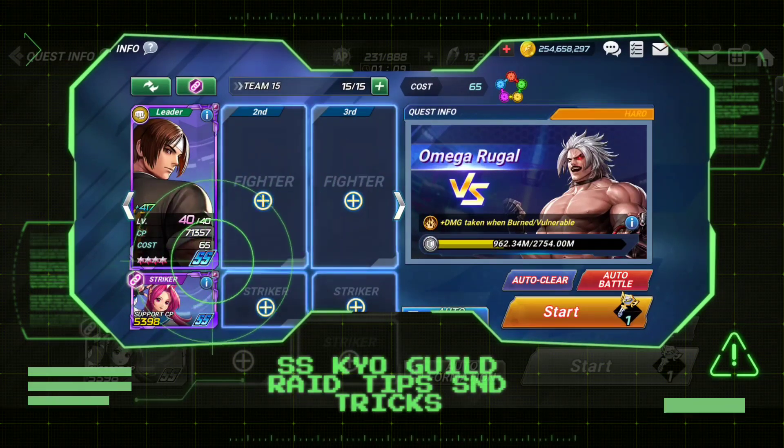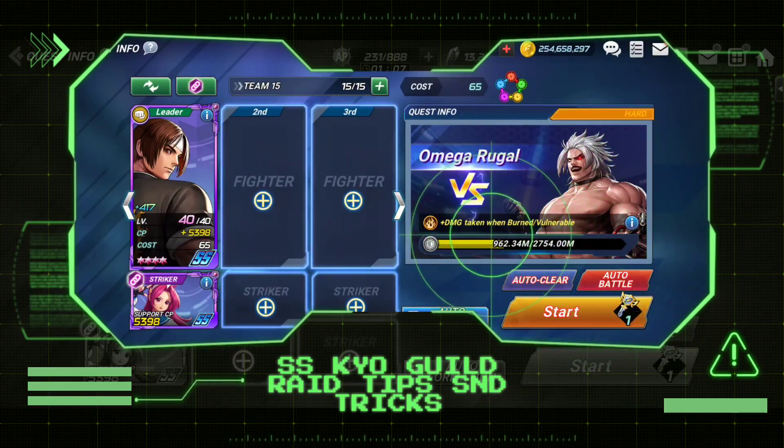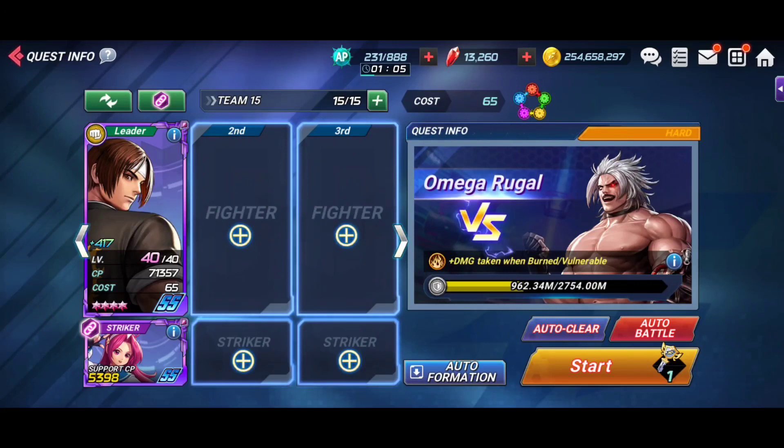What's going on, you guys — Theo here with The Big Review, back yet again with another King of Fighters All-Star video. In today's video I'm going to be bringing all of you a tips and tricks guide for trying to run solo guild raid versus the Omega Rugal boss using SS Kyo. I'm going to walk you guys through hard, expert, and lunatic difficulties.